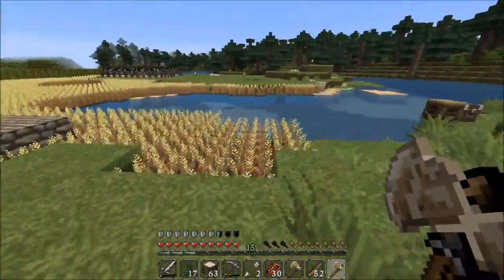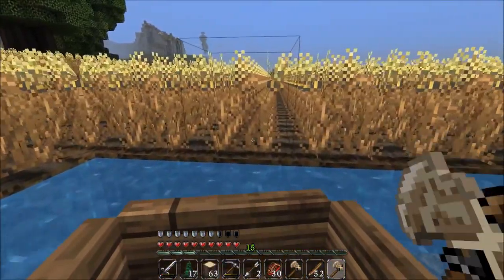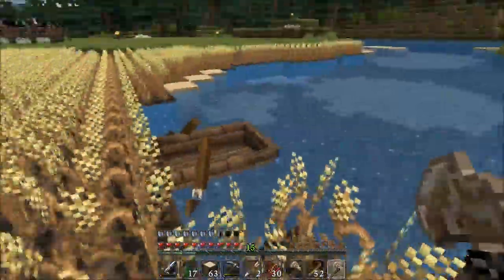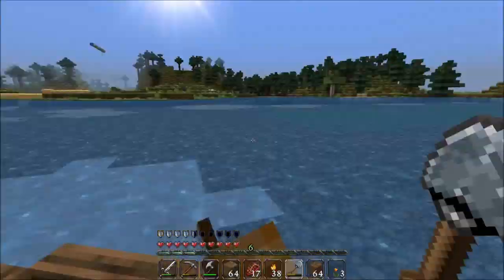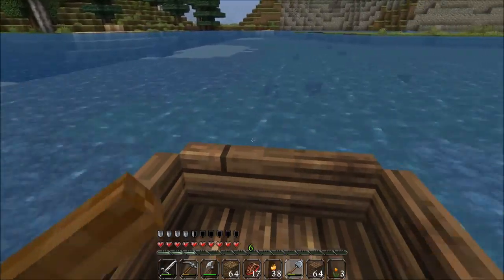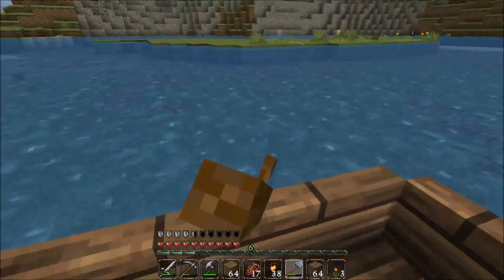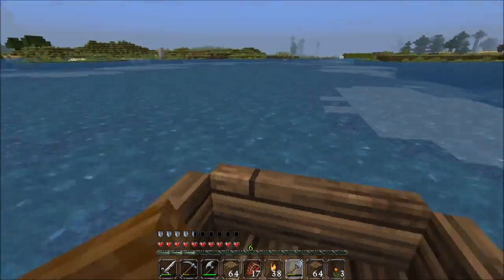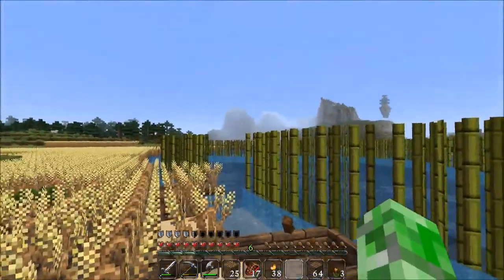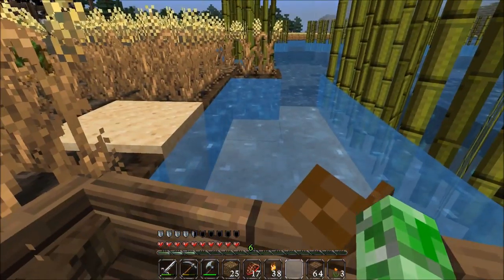Something else that's kind of cool with the boats — I don't know if this was the same in the old boats or recently changed — but when you get out, you go out the front. So if you park it just right you don't land in the water. You can also pick items up in one-deep water with the inside of the boat.